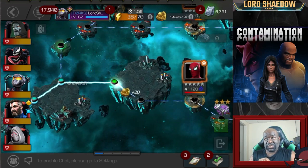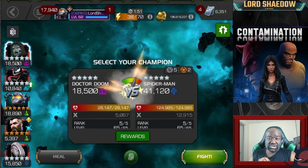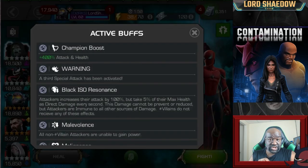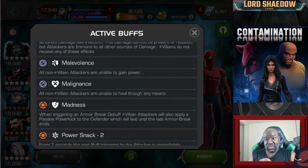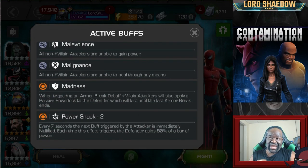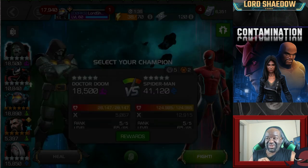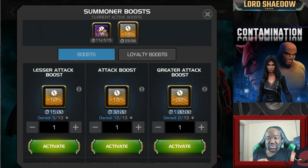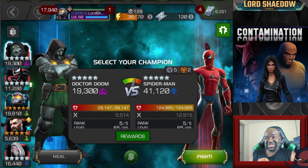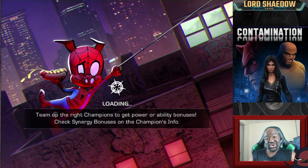The globals are the same. You still do not want to bring in a non-villain champion except for synergies, like Mr. Fantastic. I also have Wasp in there who is not a villain. But take a look at these nodes. The one to pay attention to is Madness — that is the big budget item right there. That node alone makes this quest so much fun, and you're going to see why.